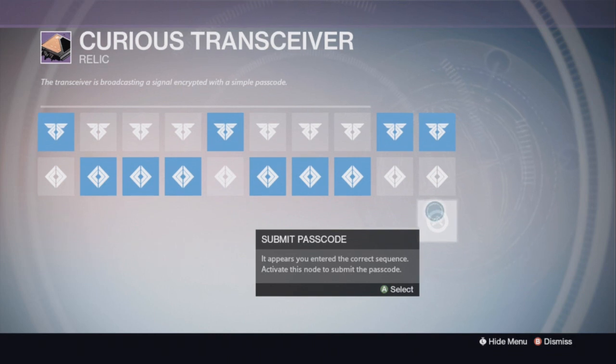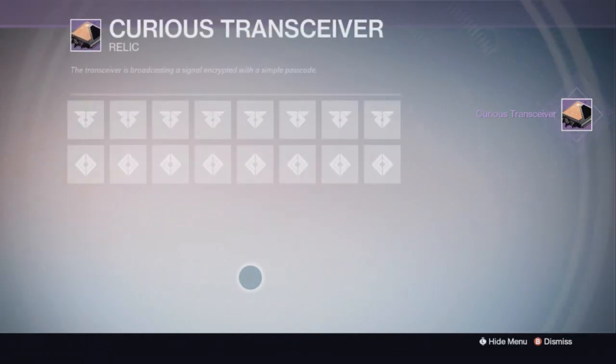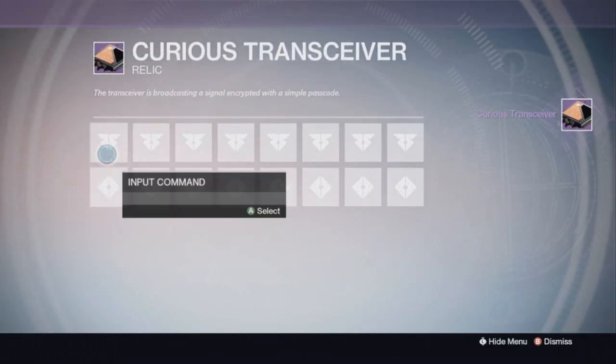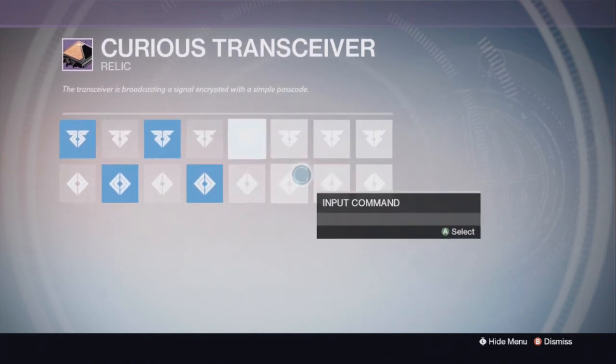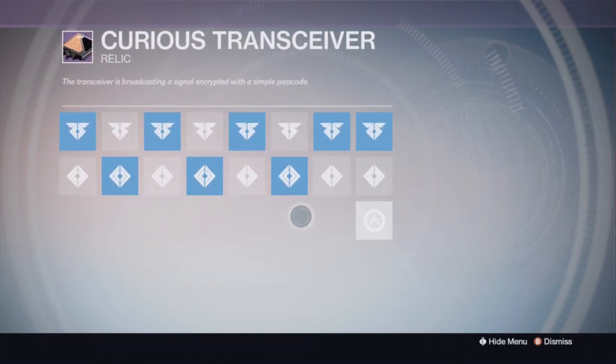I think you had to do the paradox where you get all the memories, then open the chest and go to the Future War Cult and turn something in — although I'm not 100% sure. And then the fourth and final code is: up, down, up, down, up, down, up, up. And then you submit it.